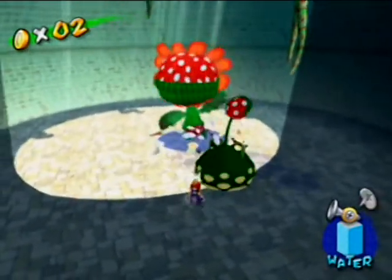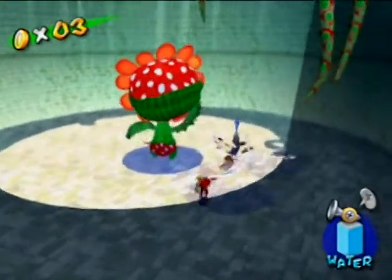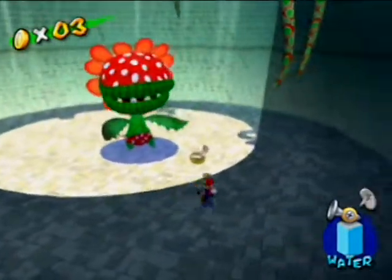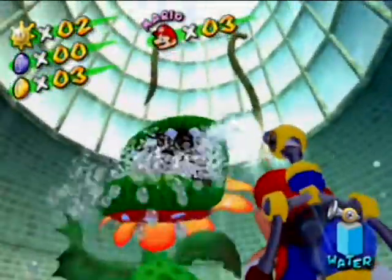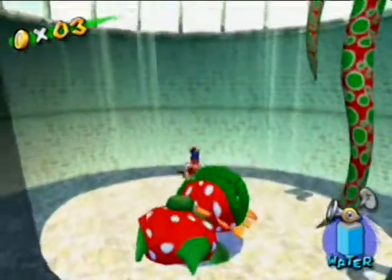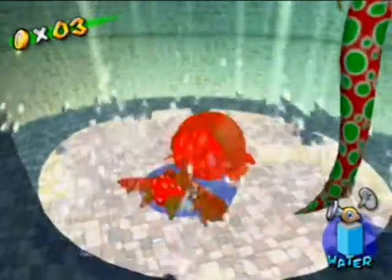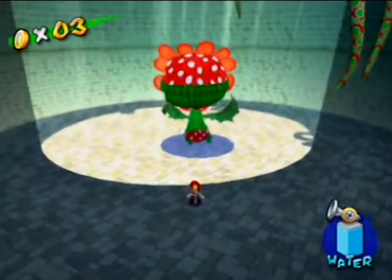So if you get close to the pin, he'll do that stupid attack where he swings his head. Basically what you have to do is wait for him to open his mouth and quickly squirt into his mouth — make his stomach all full of water. If you don't squirt quick enough, he'll throw up that chocolatey stuff. It's kind of odd.